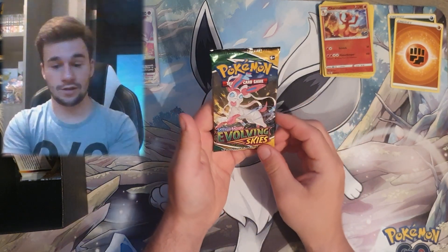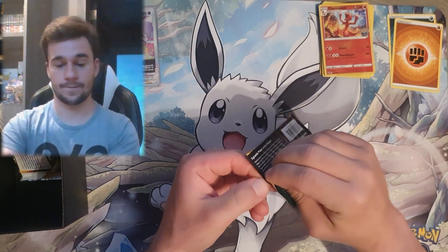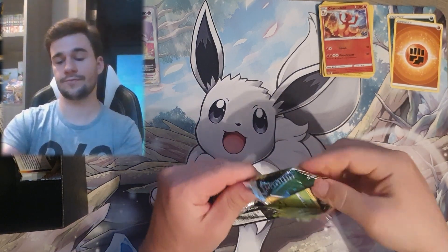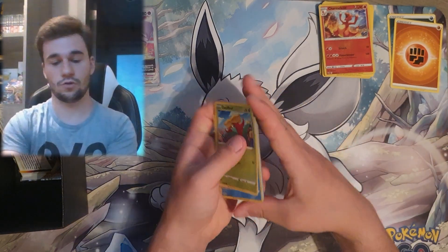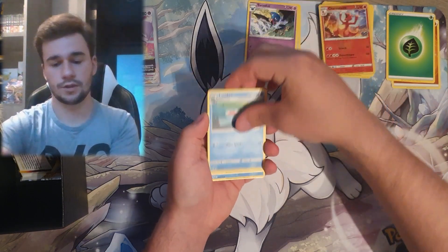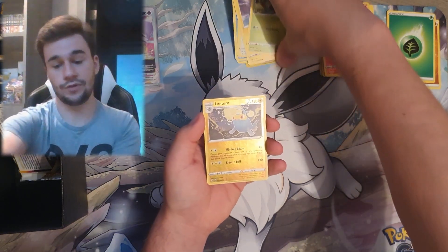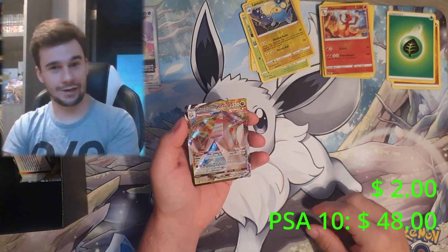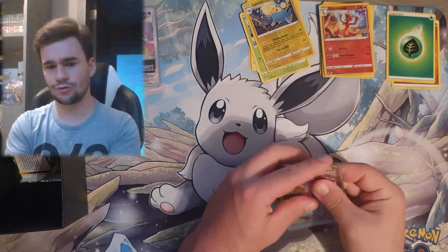Next is an Evolving Skies pack with a nice artwork — the Fairy Eeveelution. We got a Lombre hiding in his swamp, a Lantern Reverse Holo — Lantern is one of my favorites — and a Dreadalon V-Max. I think I pulled this one in my last video as well, or maybe the first video. Not quite sure anymore.